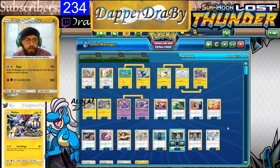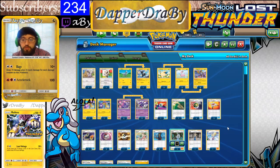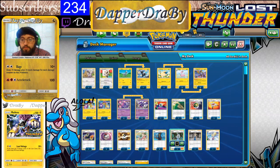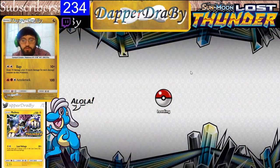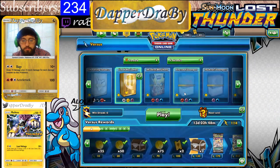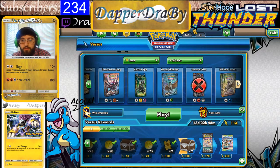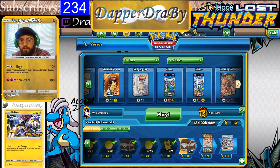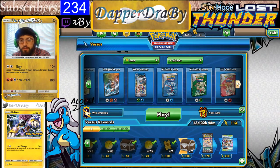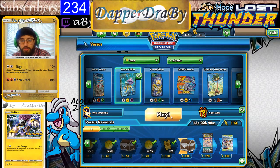I think the other deck — the Entei one — has a Magcargo, which is also a very good Pokémon. They're giving good support Pokémon in a lot of these themed decks now, which is very nice for incoming new players. With that, we're going to jump onto the versus ladder. I hope I explained everything pretty well. We're going to jump in with this Raikou deck — let's switch over to themed decks. It's Storm Caller — there we go. Let's see how the Raikou themed deck goes on the versus ladder.